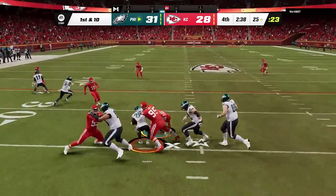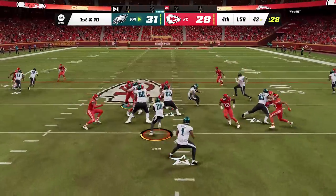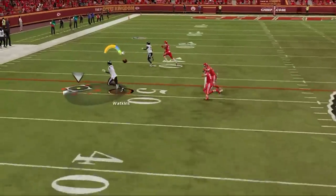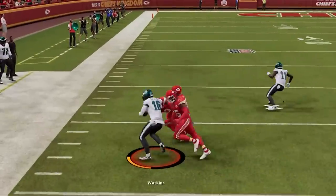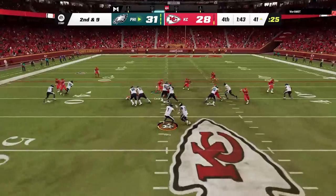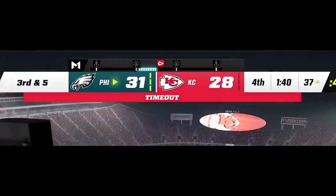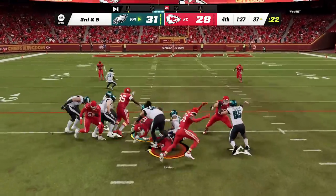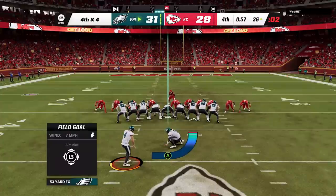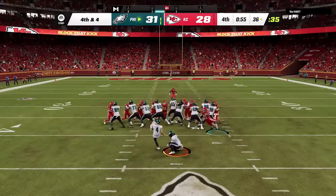I start the clock by running it for very little gain, then work the running back on the wheel route again to get inside the 2-minute warning. I run it again — getting the clock started is more important than yards gained. We hit the zig route against his man zero to get another first down, then run the ball again since we're in field goal range with only clock to play for, making him burn all his timeouts. On third and five I run it one more time, then take it all the way down to the last second on the play clock and set to kick a field goal with 56 seconds left, putting it all on my defense.